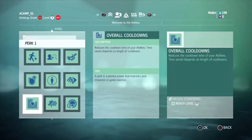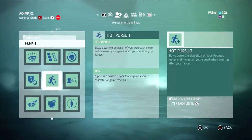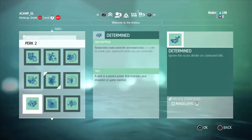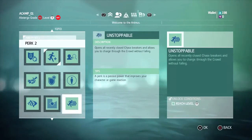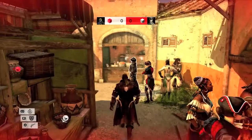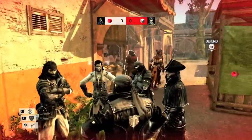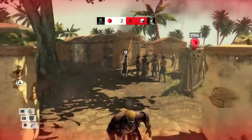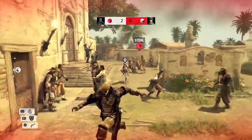In every Assassin's Creed 4 multiplayer mode, competitors choose perks to give themselves a gameplay advantage. Perks are very valuable and nearly impossible for enemies to detect. They don't require a cooldown period after use, and are yours for the entire duration of the game. For example, the blender perk creates a civilian look-alike to confuse your enemies and allow you to hide more easily. And as you can see, the unstoppable perk provides an extreme advantage when chasing your target, opening all closed chase breakers and allowing you to charge through the crowd.